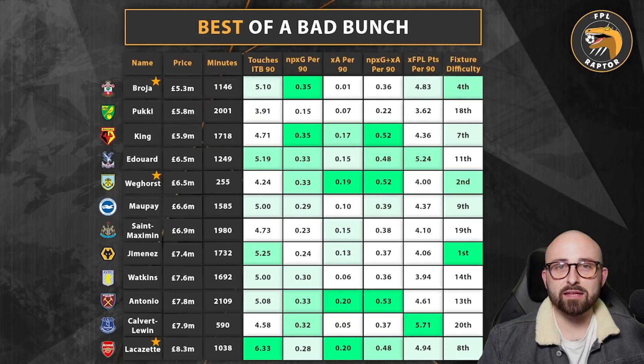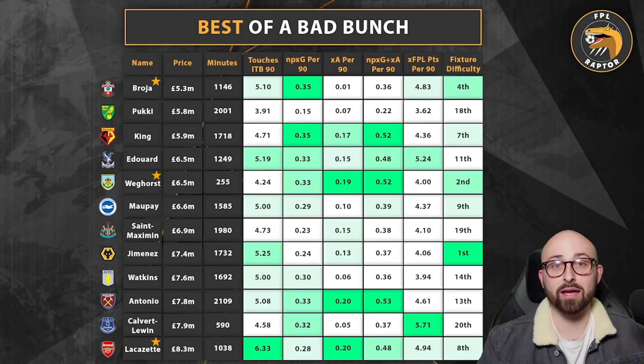The final section today is discussing the strikers in FPL at the moment and what we can possibly do to get strikers that might return. The reason I've called this 'best of a bad bunch' is that realistically none of the strikers are performing at the moment. We can take a glance at price, minutes, underlying statistics, and fixtures to predict who might be best value. A lot of people are leaning towards a 5-4-1 or 4-5-1 formation, but the issue is there aren't many cheap strikers to fill your bench with.